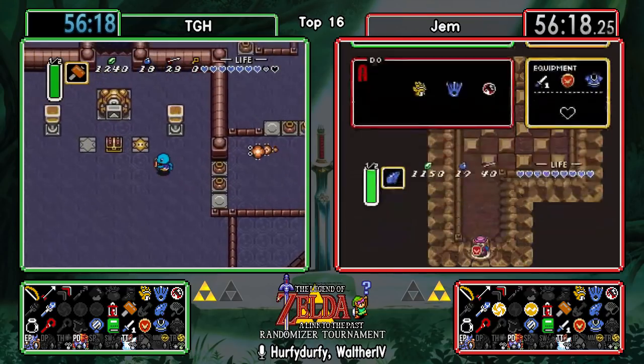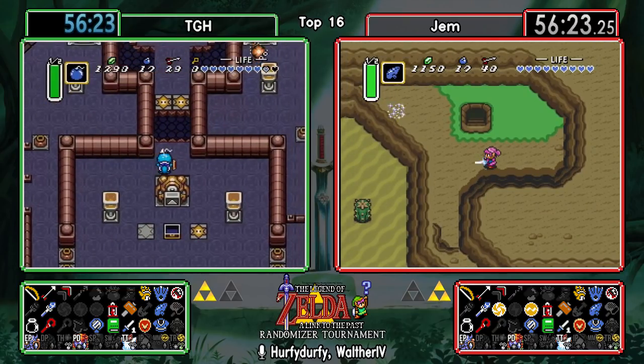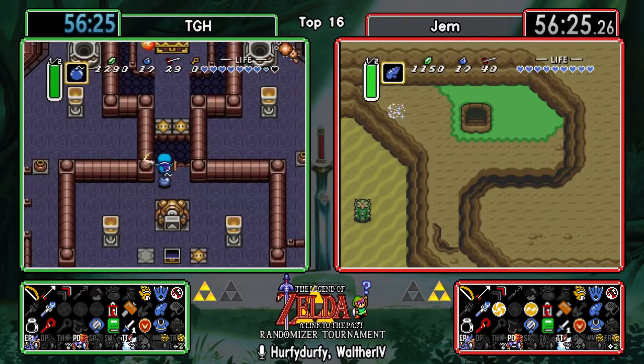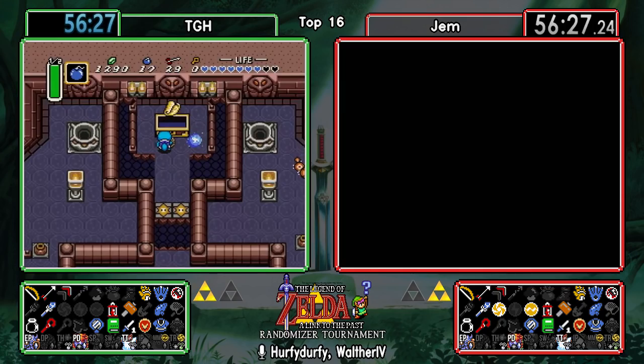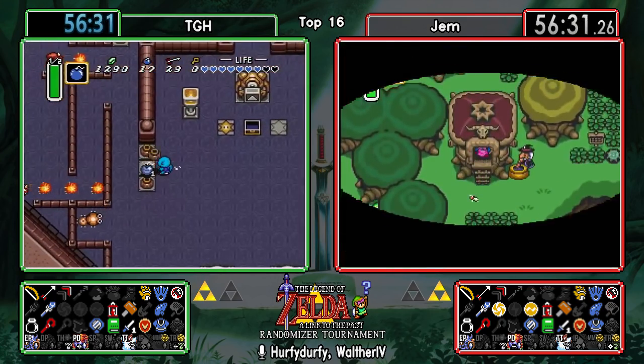Looking at the items right now, what we would need for go mode would be Master Sword, Boots, and Fire Rod. It's not too many items left that need to be located. And it looks like Gem might be getting ready for a Spike Cave check with that blue potion he just bought - oh, he bought it for Ice Palace. That's fair.